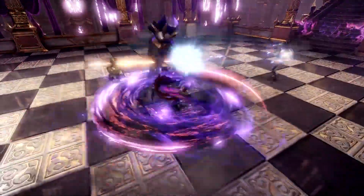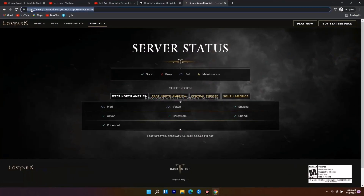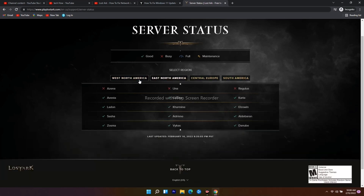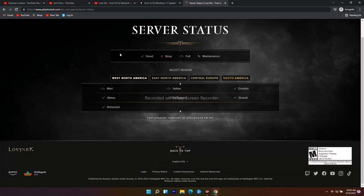The first solution is to check that you're not having any issues with the server. I'll be giving a link in the description. As you can see, there are regions like West North America, East North America, Central Europe, and South America. You just have to check whether they're going through any issues. Right now Azena and Una are having issues, but the rest are fine. Check whether any servers are fully busy and causing your trouble.